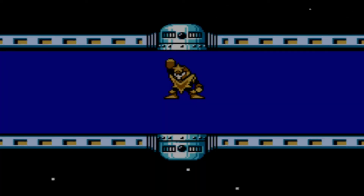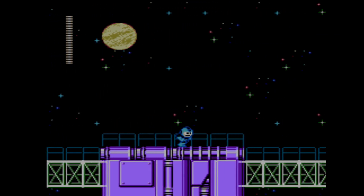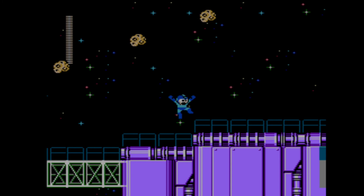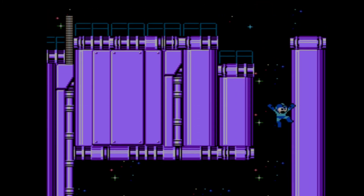Then there's Star Man which reduces the gravity. It always kind of reminds me of that level in Mario Land 2 on the Game Boy where you're floating around on the moon. Mega Man's jumps are a lot higher than normal so you can just float up and down. It kind of feels like you're playing underwater but you're in space. It's a really nice level.